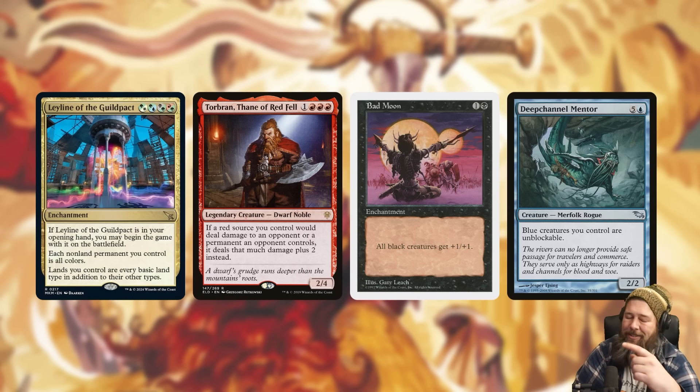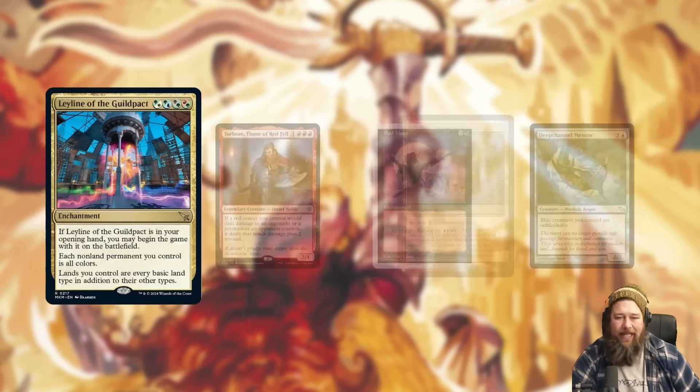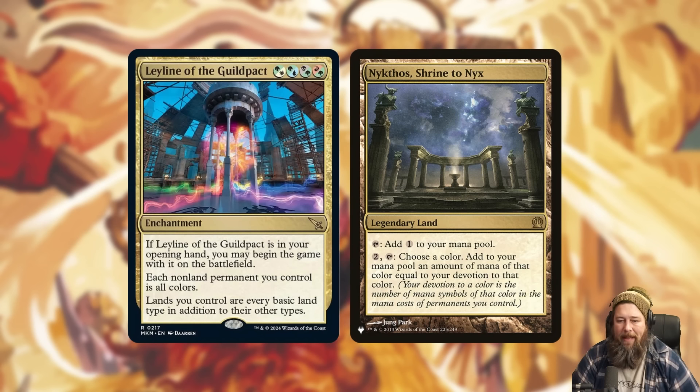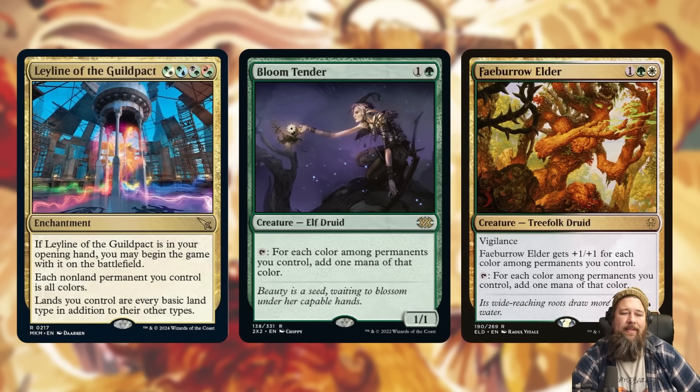If you decide to build around this, you're going to have to make sure you can recur it and protect it. The most competitive use is probably just playing it in Nykthos mono-green devotion — it technically has four green mana symbols, and with Sunken Citadel you could put two of these on turn zero, Citadel taps for two for Nykthos on turn one, Nykthos on turn two, and you have like eight mana on turn two and go off. There's probably some devotion shenanigans that abuse just having so many green mana symbols.